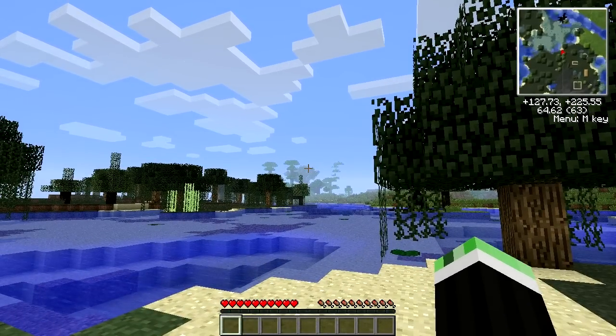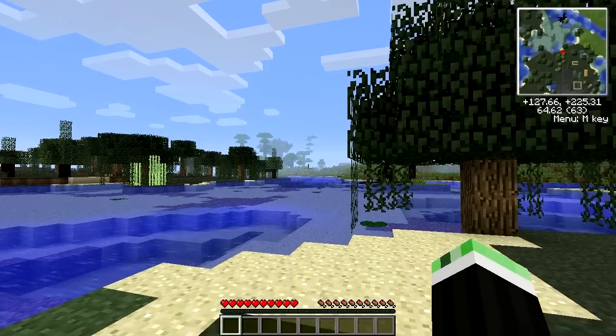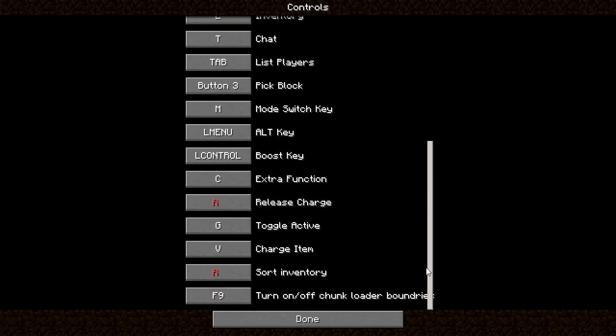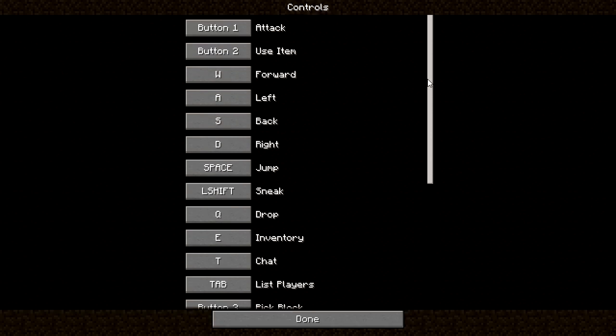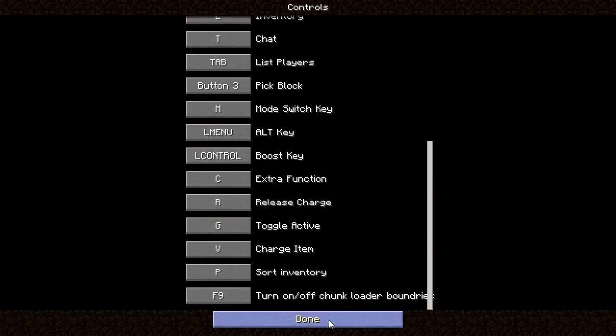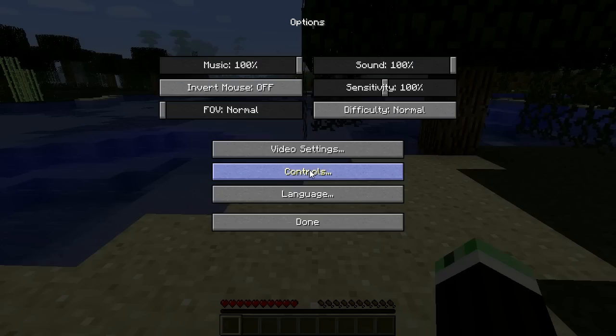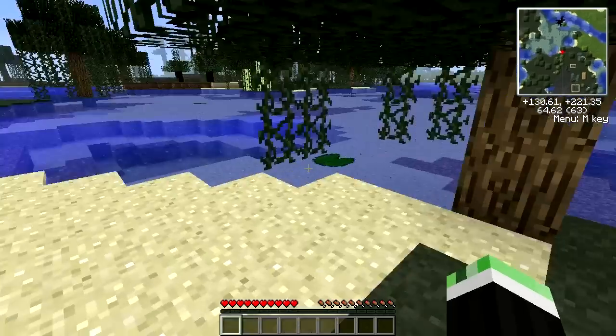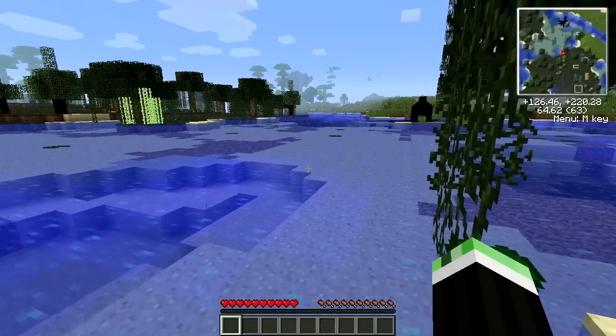What's the zoom key? Controls... Sort of entry P. Boost key is left control. Oh, there's no Optifine - yeah, no Optifine yet in the tentative pack. Hopefully it'll be added at some point.